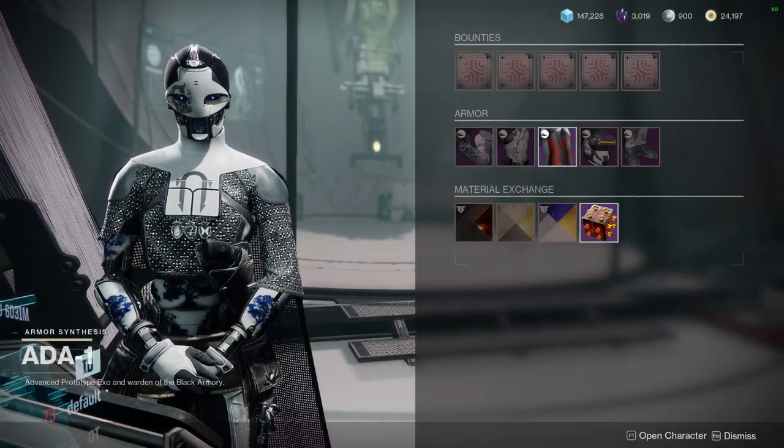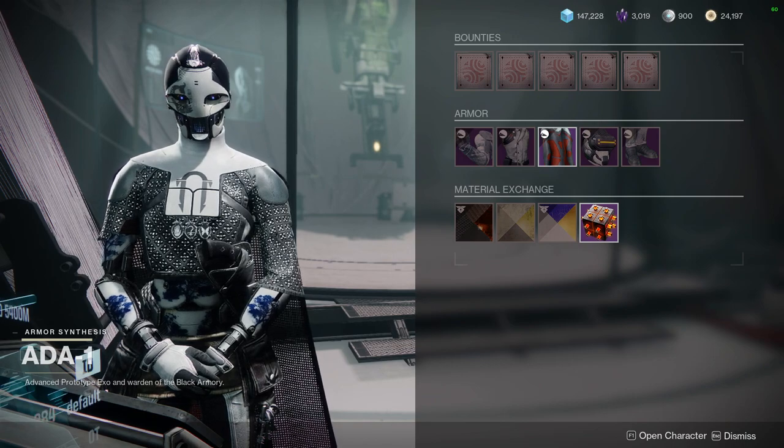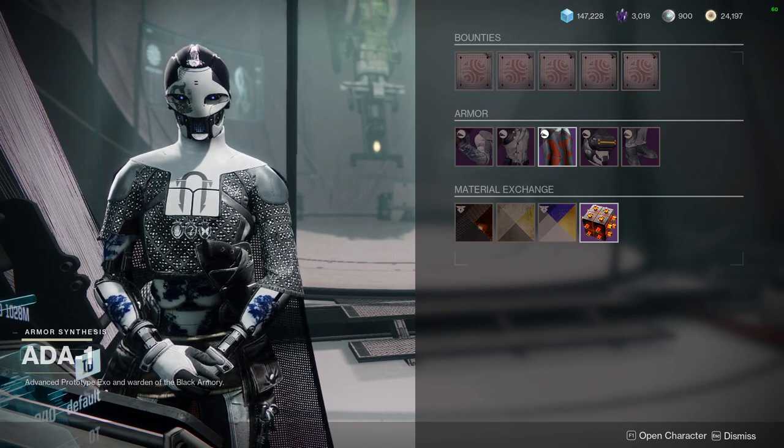For today we're going to be looking at what Ada-1 is offering. We're going to be looking at the shaders she's offering and the actual armor sets themselves. We're going to be looking at each of the classes as well, so that way you guys are aware of what armor sets you can choose from.